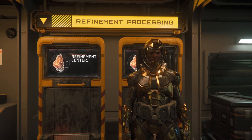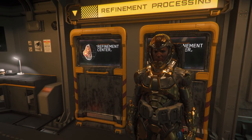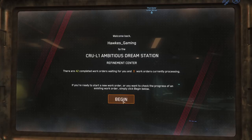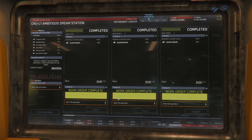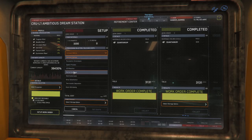Here we are at the Refinement Processing Center. Holding down F and clicking on the screen will show you how many orders you have completed — I have 42; I've been mining a lot today. It'll also show you how many orders you have processing currently. To set up your work order, just select your location, click your prospector or mole, then set up the order. I like to either use Gaskin or Farron Exchange — Gaskin if I want it faster, Farron if I want it in about 14 hours.